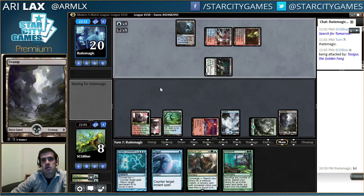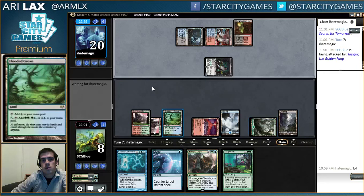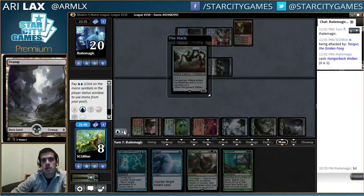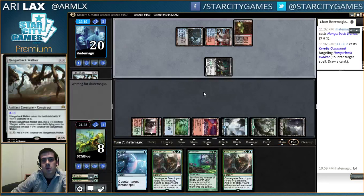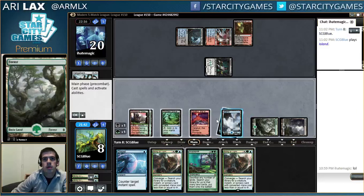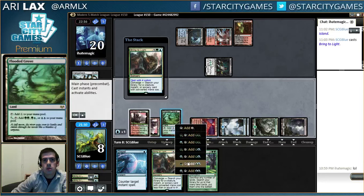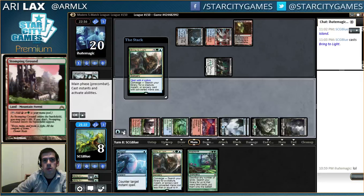Is this a Jace? I don't even know. I'm just gonna counter target spell, draw a card. Just need to get to my last land. Land - your land. Black, red, blue, blue. Sure, I've got a bunch of blue floating.